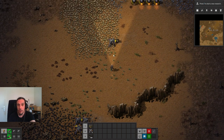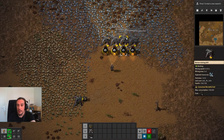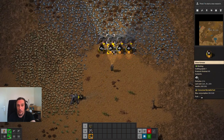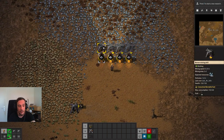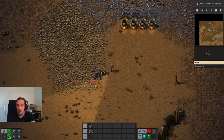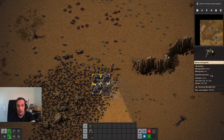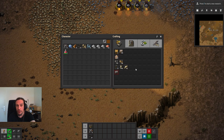Our other machines are producing happily and we're getting in some iron plate. We will have to refuel our machines every now and then, which is easily doable. I'm holding down control and the right mouse button to shift coal over the machines so everybody gets their share. Control left click to pick up some coal, and now we're going to produce some buildings.